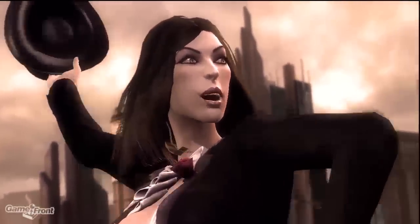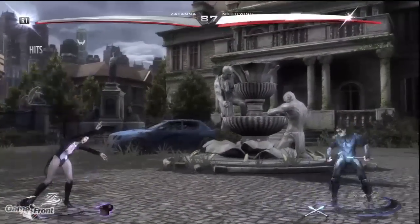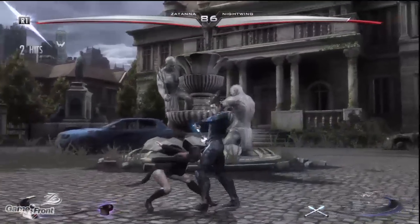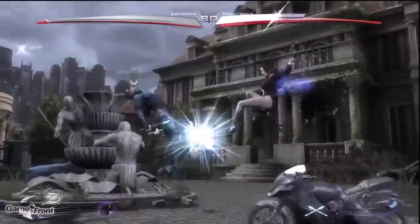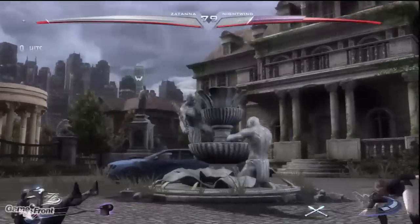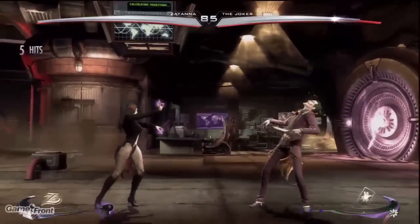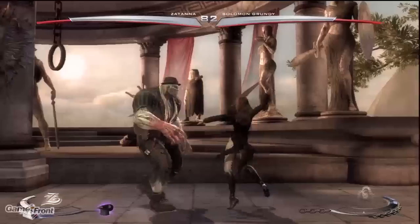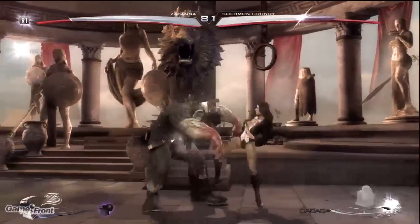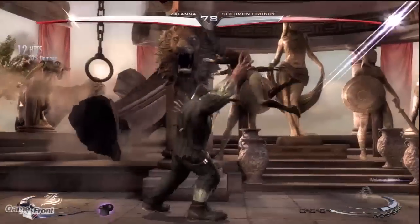Prepare to be astounded. As you might imagine with her being a magician, Zatanna's bag of tricks is enormous. She has one of the largest lists of special moves at her disposal, including a trait that gives her yet another set of special moves. As such, she can be an extremely unpredictable character who specializes in long-range combat, but isn't afraid to suddenly get in close if the opportunity arises. Let's begin the daunting task of going over all of Zatanna's special moves.